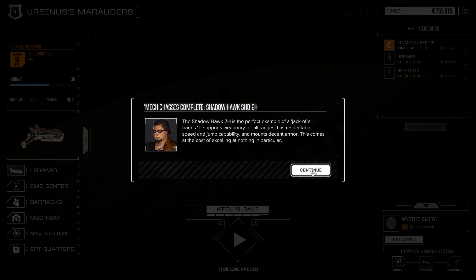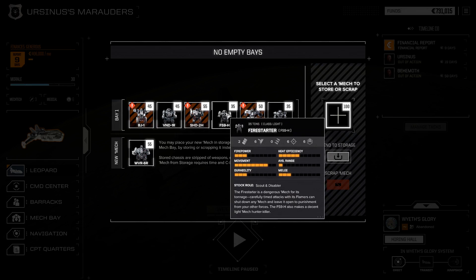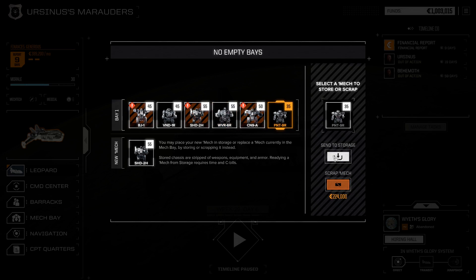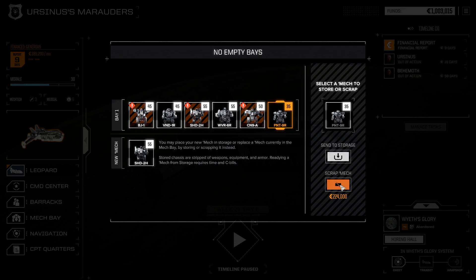We're going to scrap over 272. We'll just scrap the Firestarter and the Panther I think - we need the cash right now. I mean it was neat but we're not going to use a damn Firestarter when we have Wolverines and Shadow Hawks available. Panther - same deal, I think. Let's go ahead and send to storage for now because 400 OpEx, possibly 600 to account for here. Actually let's just scrap it - I'm not going to probably use the Panther.